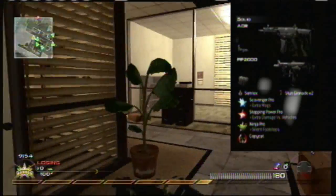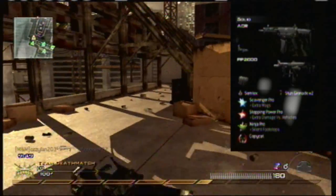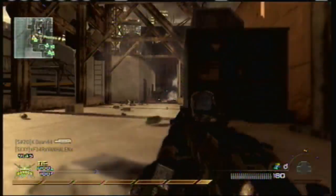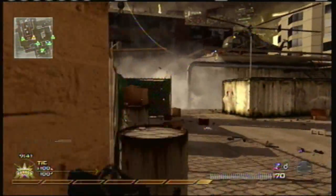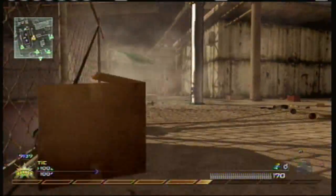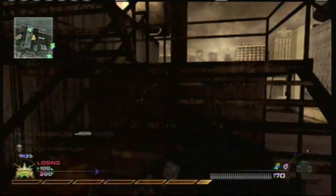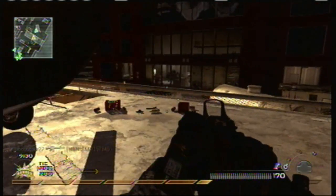I'm using my ACR class — ACR, Red Dot Sight, PP2000 Extended Mags, Scavenger, Stopping Power, and Ninja Pro. I know it's a very, very basic class. I'm a very, very basic player, and I'm vanilla as far as class picks go. If you've watched my other videos you know that, so I'm not going to go really in depth into why I picked this class.